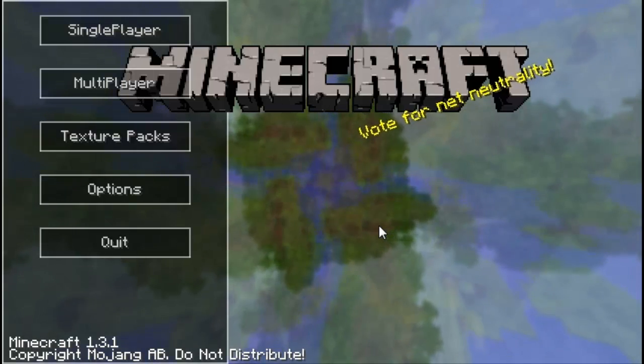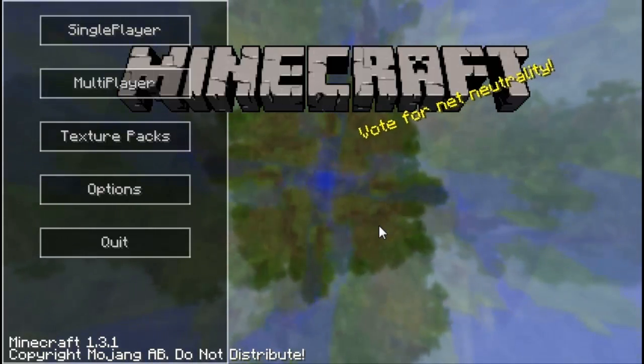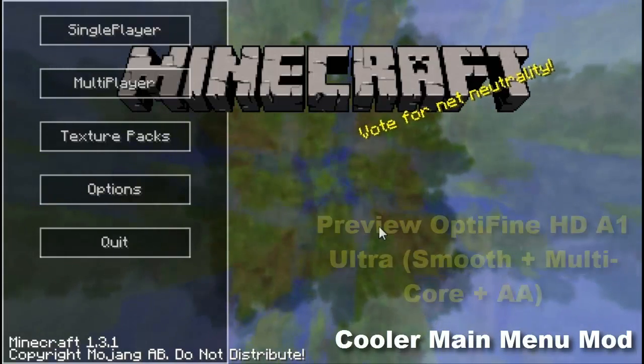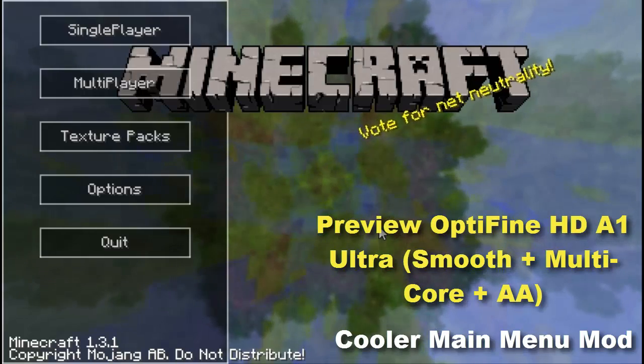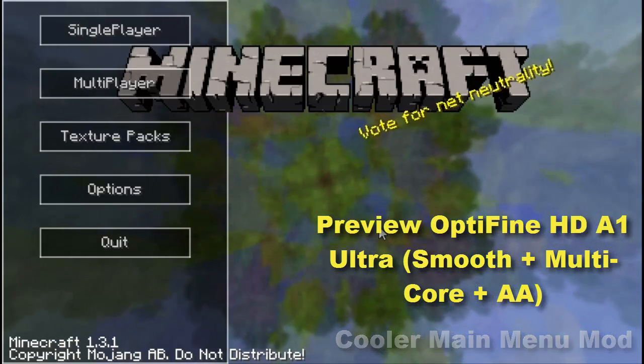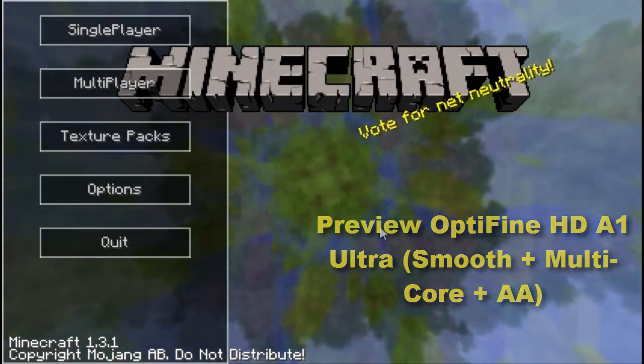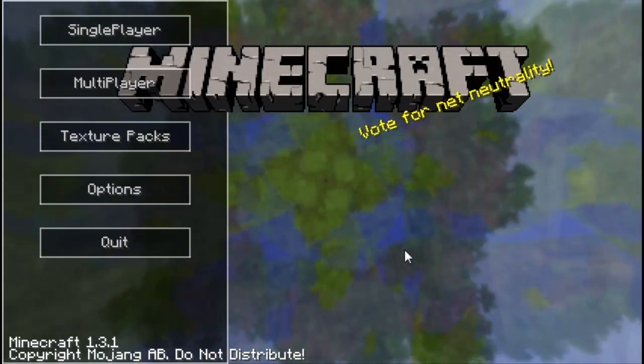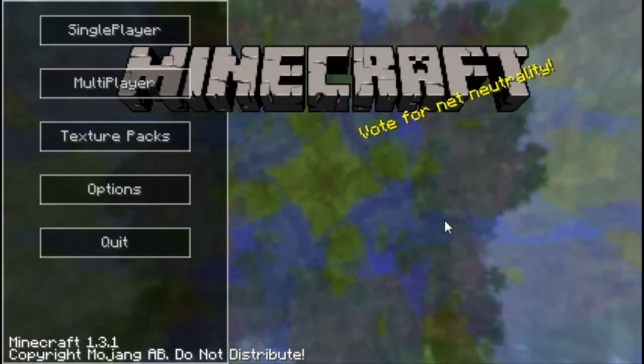Hey guys, what's up? I'm gonna show you guys another set of awesome mods today. These mods are the Cooler Main Menu mod and the preview OptiFine HD A1 Ultra Smooth Multi-Core Double-A for Minecraft 1.3.1. OptiFine has a very long title and I felt like saying the whole thing because it's very hysterical. Anyways, let's check out the mods.